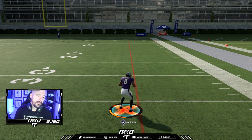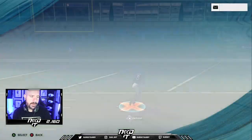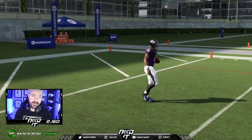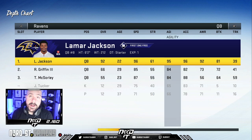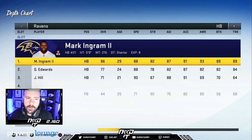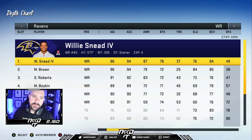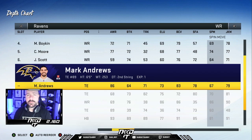I believe the threshold for the good spin move is 88. If you have 89 or 88 spin — I'm sure you guys will tell me exactly — I feel like Lamar does not have the good spin move on all pro. The threshold's changed for all pro and all madden. On all madden, the threshold for spin is 82, at least it was last year. On all pro I believe it's higher. His spin move is only 82, so Lamar can spin and get the good spin on all madden, but on all pro he's not going to spin that outrageously.